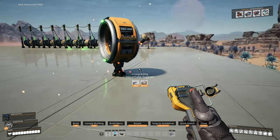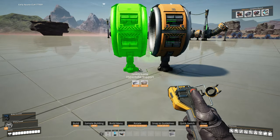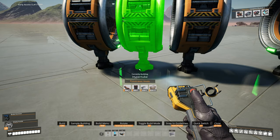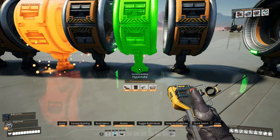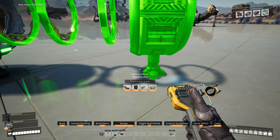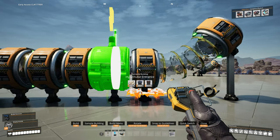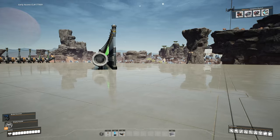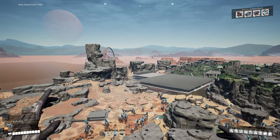Next we'll do a diagonal cannon — useful if you want a northwest or northeast approach. Build it two across, exactly the same way as before. Grab a hyper tube and connect it up there — I do this side first to avoid awkward snapping. Build all the way down, make sure the end is on noodle mode and angled up for the flick, put the hyper tube entrance on every second one, get them all powered, then do the blade runner slide jump. As you can see, we're flying again but at a different angle.